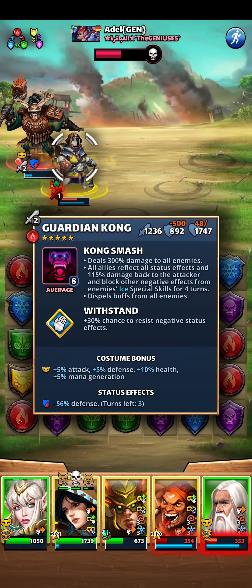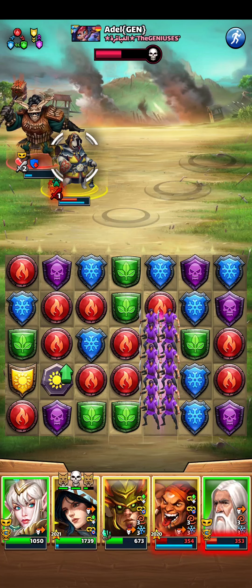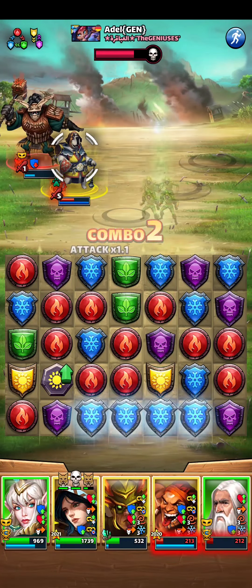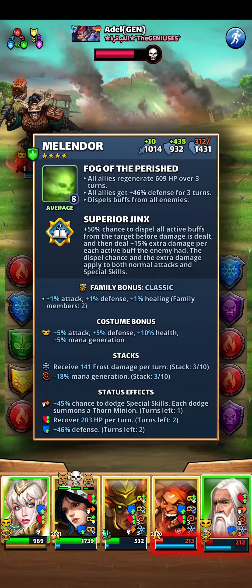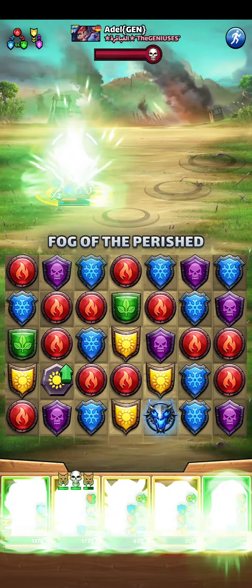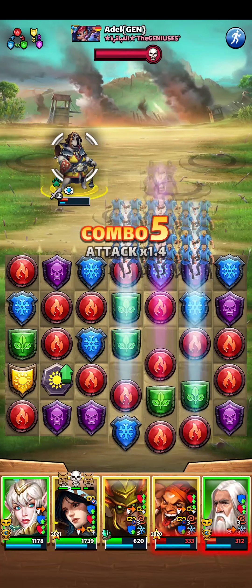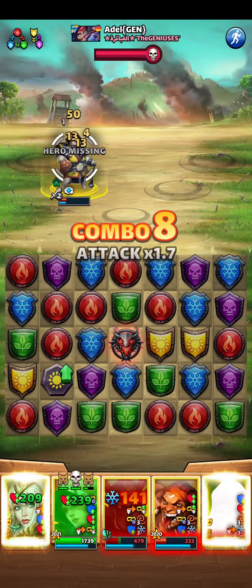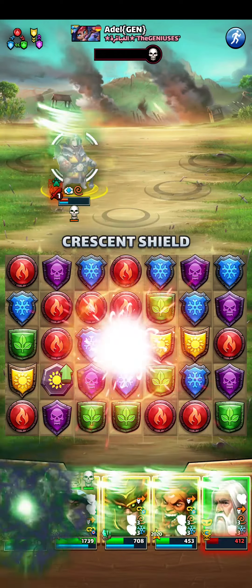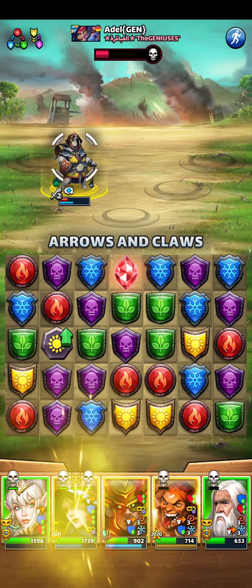Guardian Kong might die to my minions or to my empowered shield, so let's just stall a bit. We have healing. I couldn't wait one turn because Melendor was in danger of dying, but we got him charged again. I was lucky enough to pull off the win. I was definitely right about Cadelen — she came in very clutch with the dodges. But I really did not know about Ferdinand's effect.